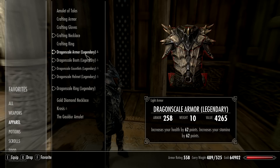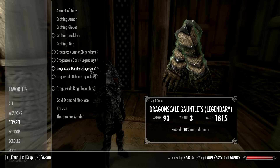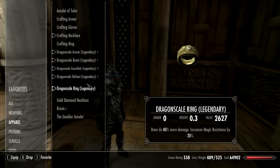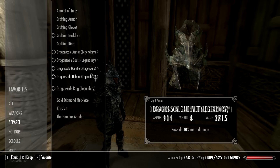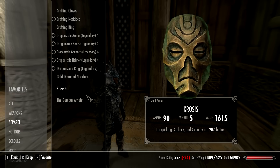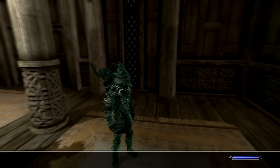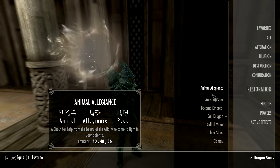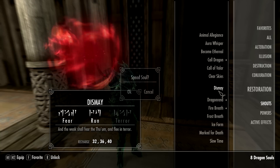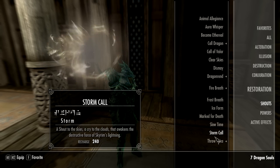This is the armor I'm using — dragon scale, the best light armor, all double enchanted. My gloves and helmet might not be double enchanted; I think I may have enchanted those before I hit 100 enchanting. They're all 40% bow damage, so I'm pretty much one-shotting things throughout caves. Dragons in sneak mode get one-shotted too. I can't one-shot Ancients, Elders, and Frost dragons I believe, but it's whatever. For shouts I have almost all of them unlocked — actually a few I still need to unlock, so you guys get to watch me unlock one.